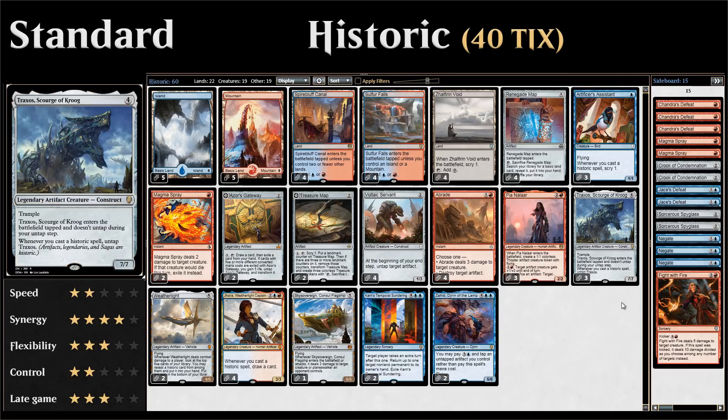Then we get to Traxos, Scourge of Kroog — a four-mana 7/7 artifact creature that's also legendary with trample, so it won't get chump blocked. Traxos has a drawback: it enters tapped and doesn't untap during your untap step, but whenever you cast a historic spell you get to untap it. The obvious combo is with Voltaic Servant — if you have that in play, you just get to untap Traxos at the end of every turn without even needing to cast historic spells.